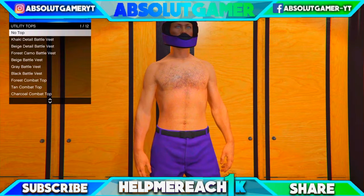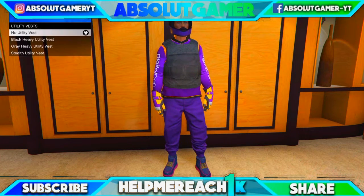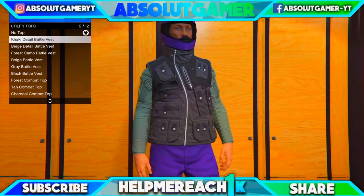First go to utility vest and purchase the steel utility vest. Then go to utility tops and purchase any utility top.